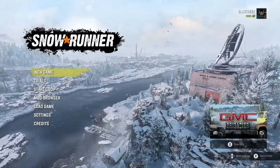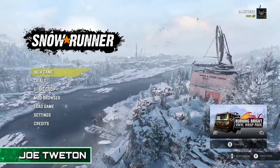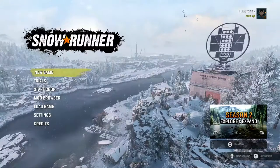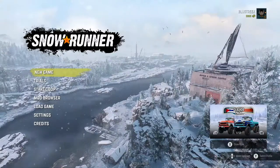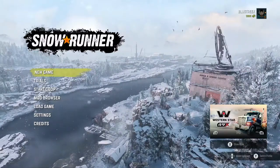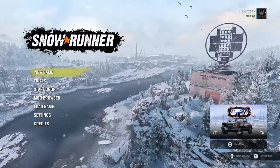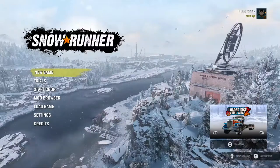Hey nerds, welcome to our Play or Pass series. I'm your host Joe Tweet and each week we pull new titles from the Xbox Game Pass vault, take them for a spin, and give you our first impressions. Welcome to SnowRunner — it's an off-road simulation video game developed by Saber Interactive and published by Focus Home Interactive. It came out in April 2020 and now it's on Game Pass.